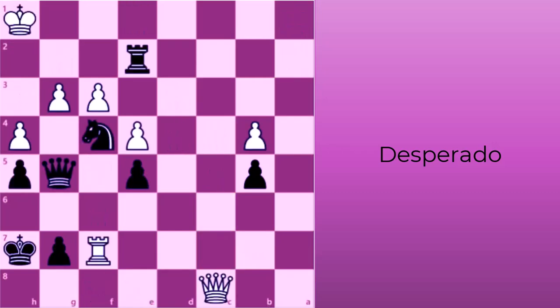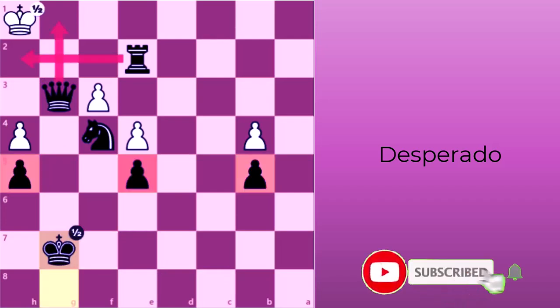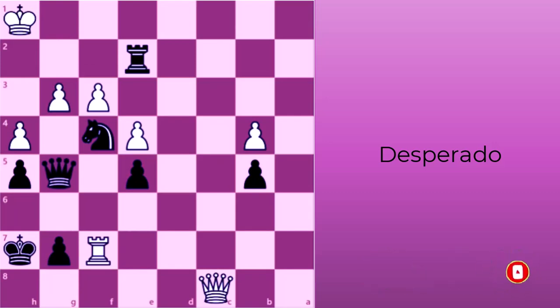To prevent your opponent from using a desperado tactic, you should keep your pieces protected and anticipate what your opponent could try to achieve with a desperado move. With these in mind, how could white be setting black up for a desperado? White is losing in this position, and it seems that black can take white's undefended g-pawn. However, doing so would lead to a stalemate since white's pawns are blocked and the white king has no squares to move to. Anticipating this stalemate, black instead checkmates with rook to a1, continuing to pressure white.